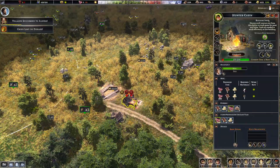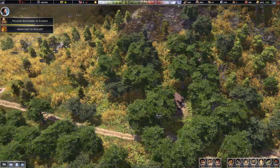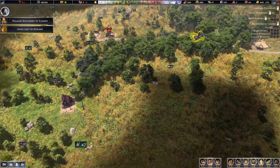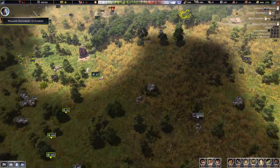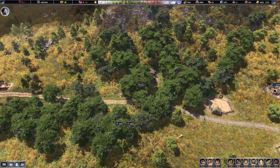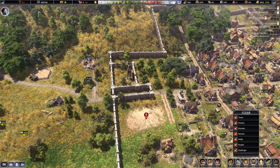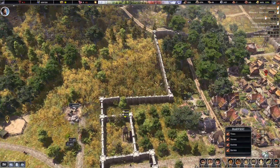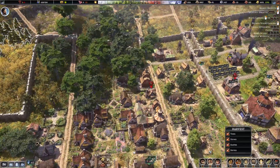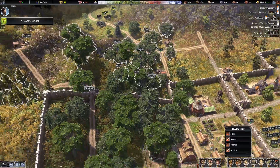We lost a hunter out here which I wasn't aware of. Let's see - I think what we'll do is bring the work camp back closer to home. We've got some trees in this area. Harvest-wise I was doing a clear. Probably harvest some trees out here - maybe these have grown up a bit, so we'll pick some trees around here as well.